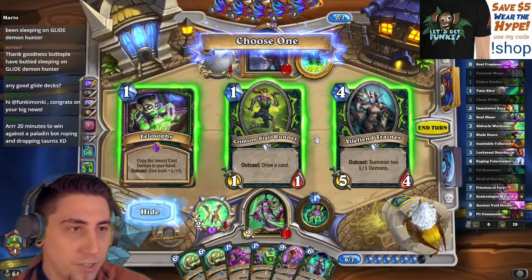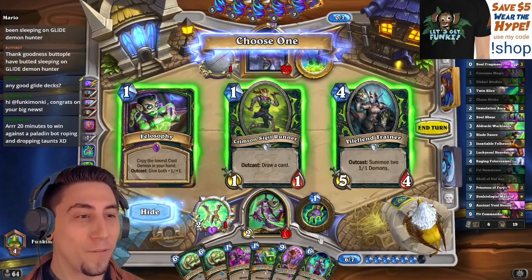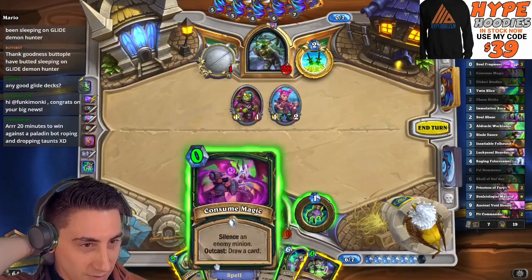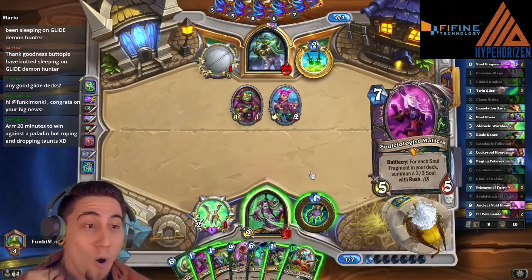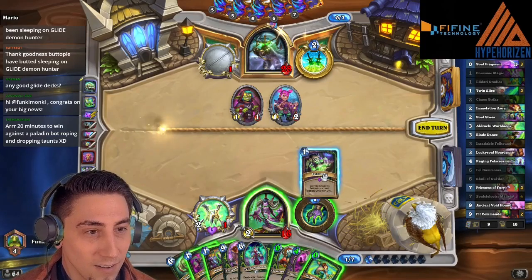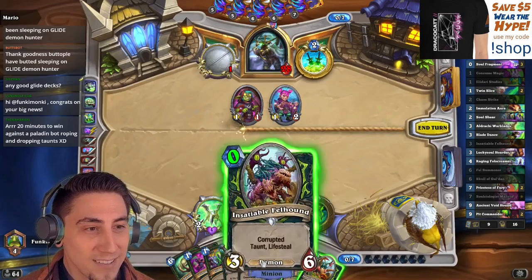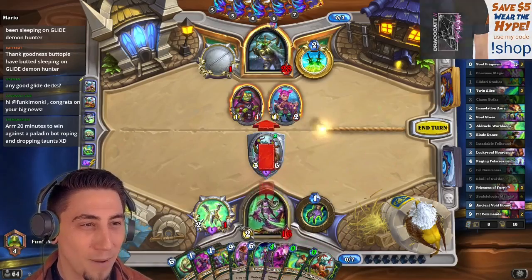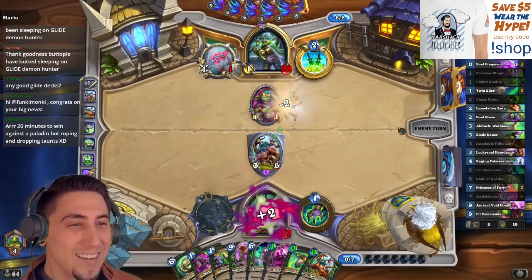I could go Sigil Runner here. Wait — what if I Philosophy the Void Hounds? I'm going for it. I don't really care if it's Outcast. Dude, we got it! Oh my gosh, we got it! We have no attack buffs in hand so I might as well hit this idiot. Oh my gosh, dude, we're so good!